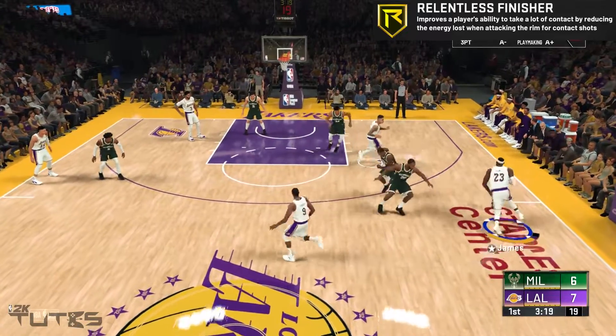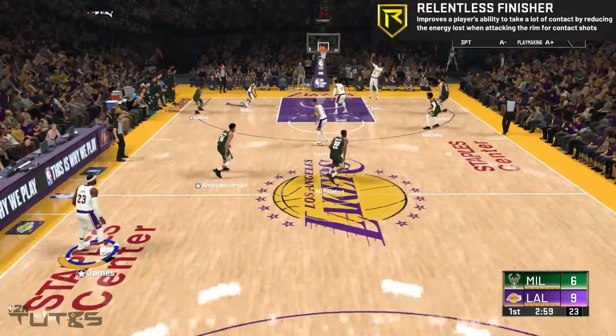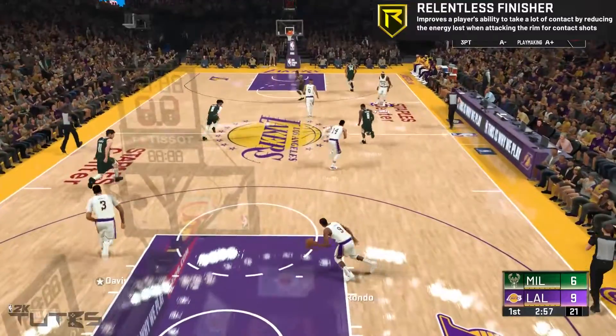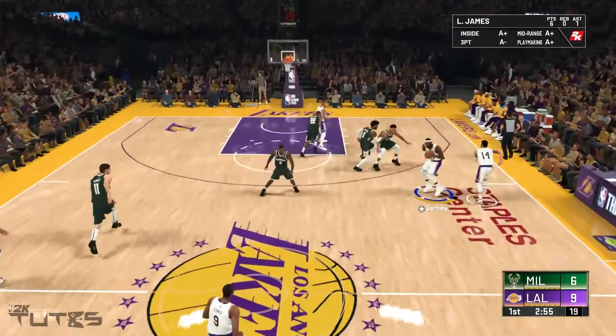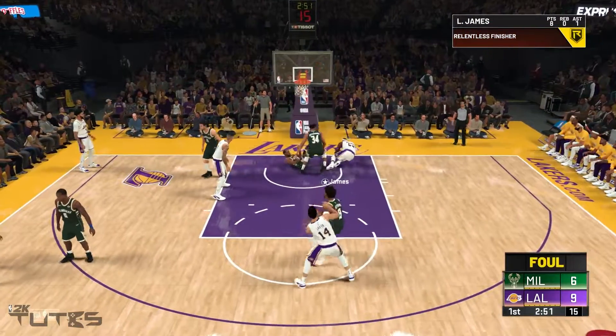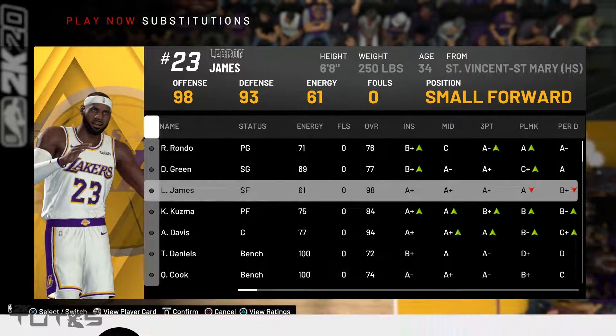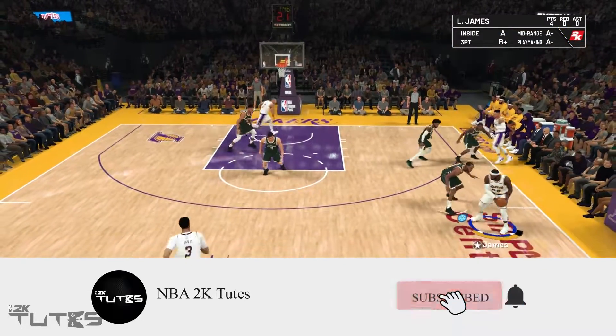What I'll do is a really specific testing method to test how much each badge upgrade roughly saves. How it works is I will equip LeBron with each badge and play a full quarter by just doing contact layups and not playing defense at all. At the end of the quarter, let's see how much stamina will be left. I know it's not going to be so precise but I'll do some workarounds to make it more efficient.